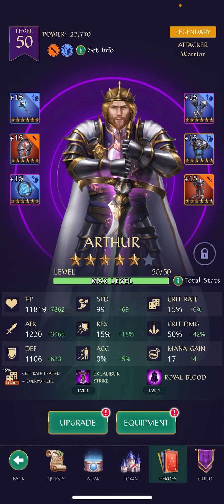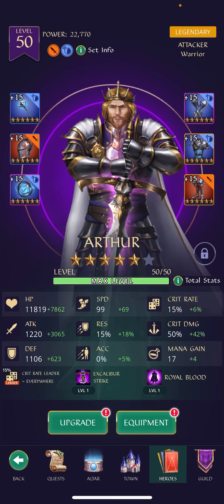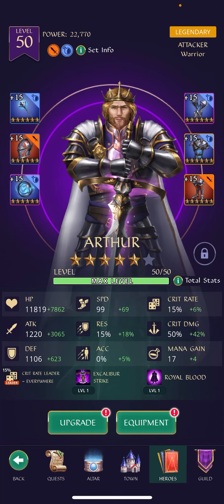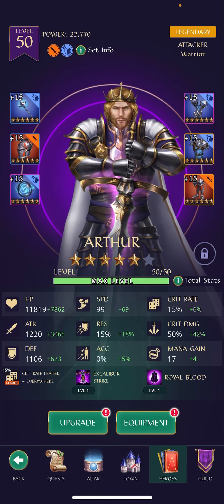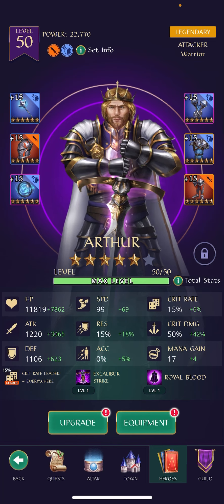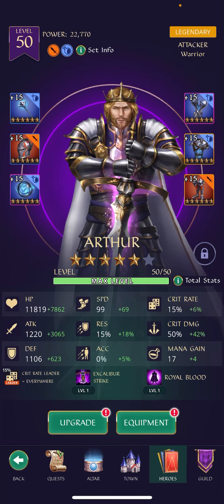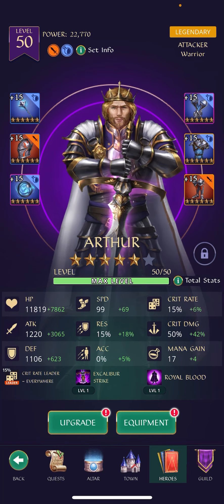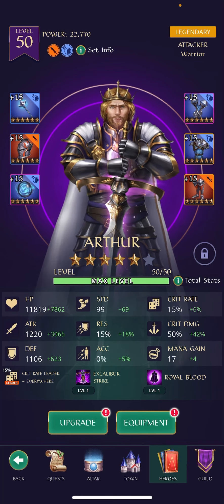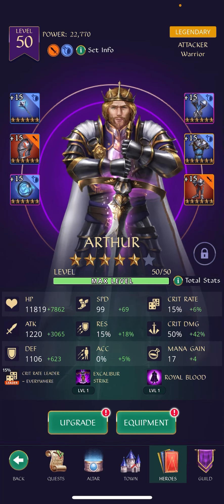That is why I have my caster equipment on Arthur. If you look at his mana gain, it's actually really low — some of the lowest mana stat in the game at 17. You're going to see a few heroes like this. Basically it takes six tile matches in order to set him off. So there's a benefit to adding the caster equipment to Arthur because it gives him plus four, taking him up to 21. So I need five tiles now instead of six tiles in order to get Arthur to go off.